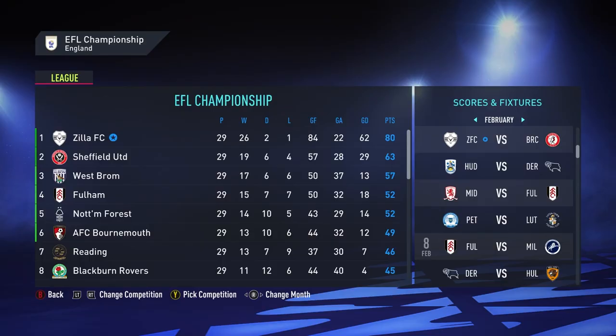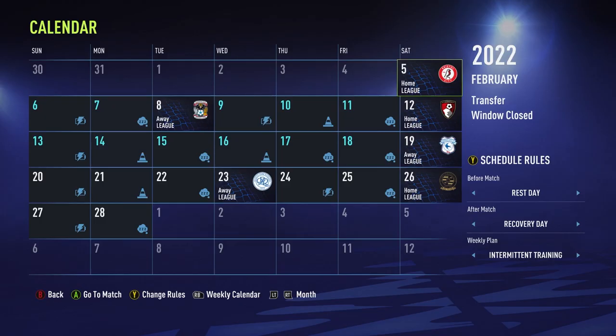What's up guys, it's Zed and this is episode 7 of the FIFA 22 great club career mode. We're using Zilla FC, our team, and we are currently in top position with 80 points. We are 17 points clear of Sheffield United in second position. If you haven't watched the previous videos, you should definitely go back and watch them — trust me, you will love it.